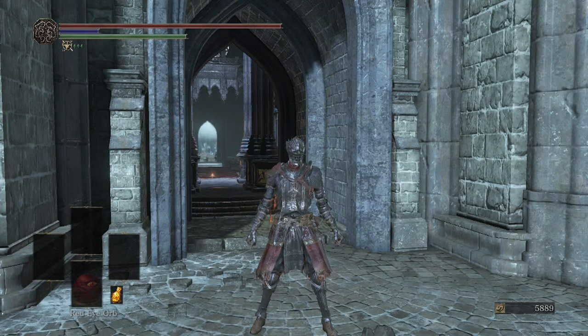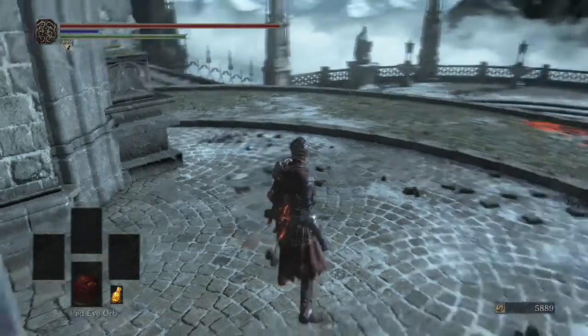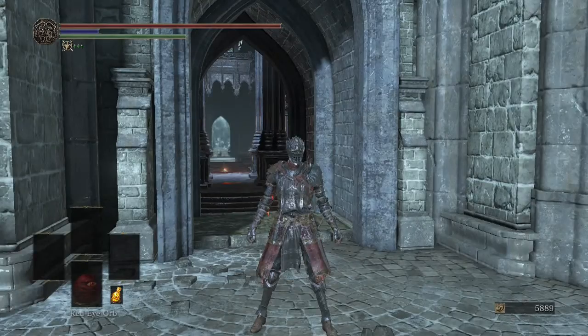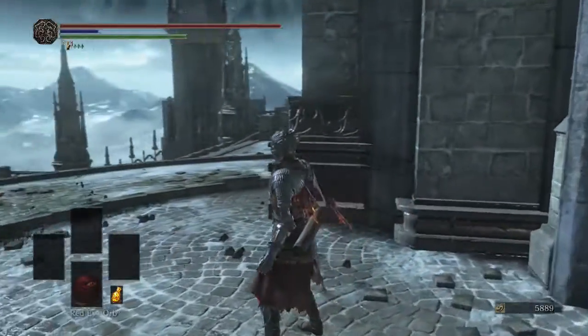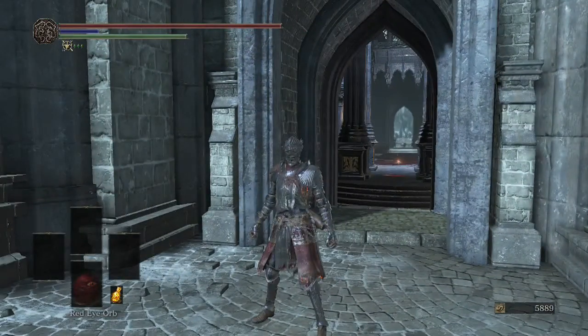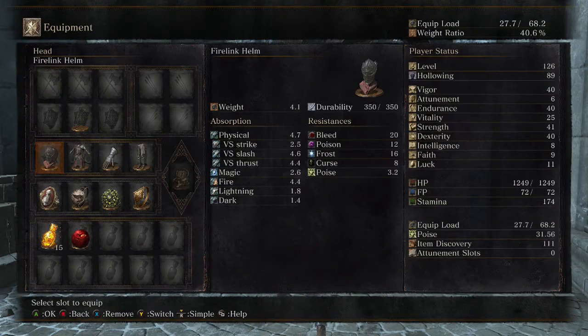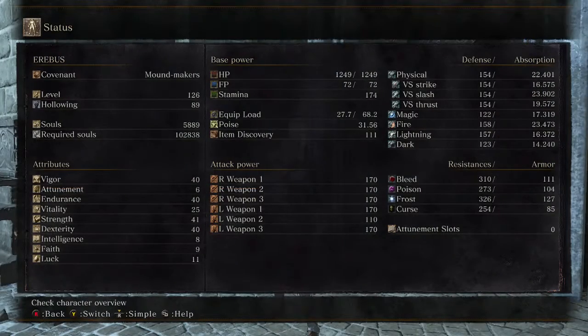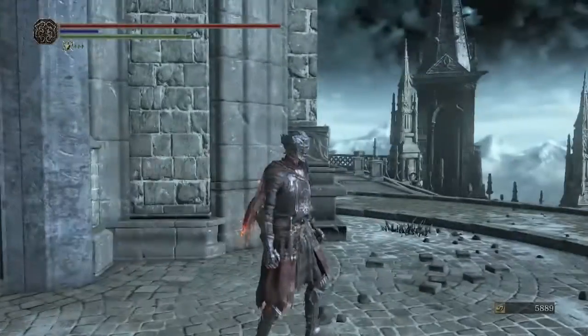Hi guys, I'm uploading an episode of Fashion Souls — it's darkness for life here. I'll show you about five sets that I think are some of the coolest in this game. First off is the five set. You can get it midway from the merchant that sells all the expensive stuff. She's right next to your filing bonfire — just go straight and she's on the right side. You can buy this set altogether for about 3K. It's quite a good set with lots of poise — around 17 poise total.